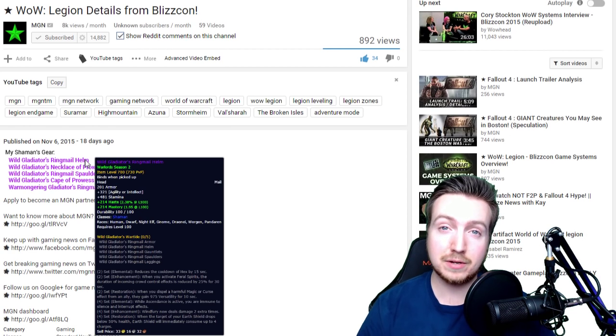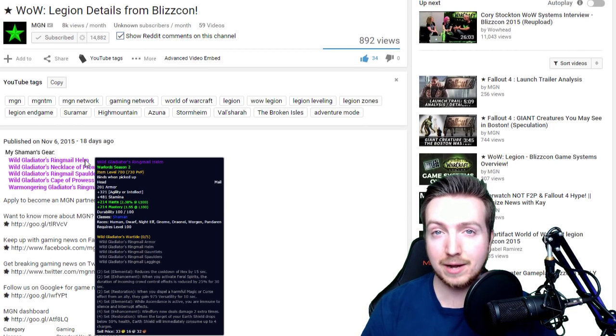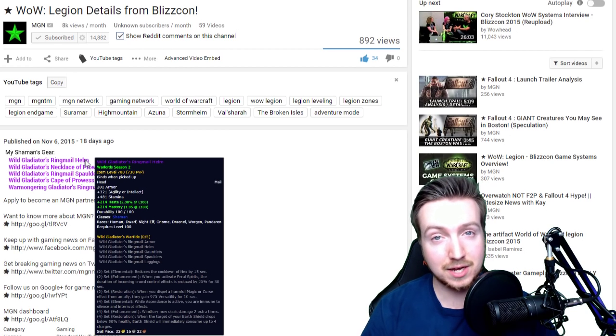That way anybody that looked at your video description and hovered their mouse over that item would get a tooltip pop-up that would show what that item did, what that piece of gear did, or maybe how to find it. And then maybe we can make a link out of it that would take you to a dedicated website that could tell you more information about the item, etc.